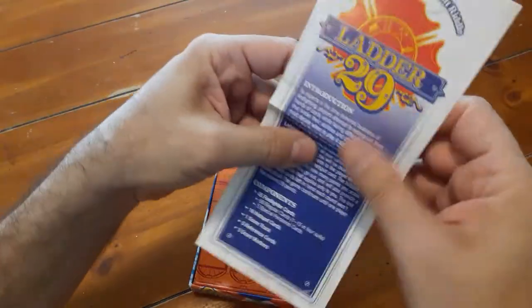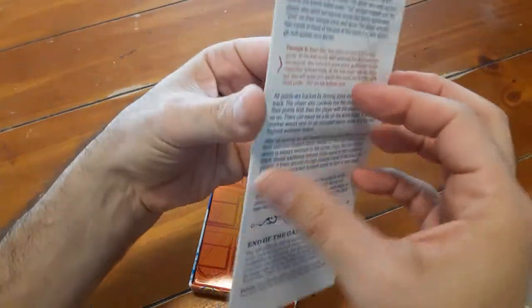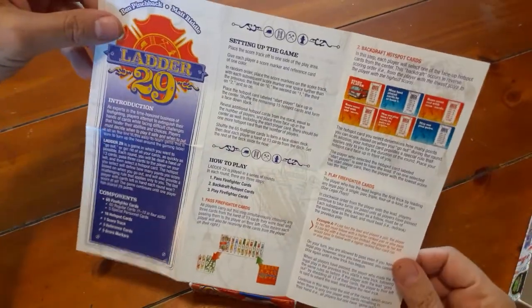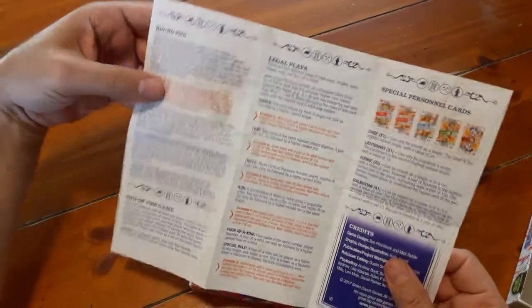Here's the instruction book. Nice and small — it's like a trifold brochure. Not too bad. I like it.